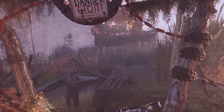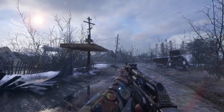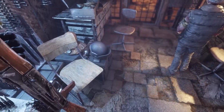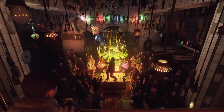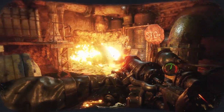Exclusive to the PC Enhanced Edition, advanced ray-traced reflections provide a captivating layer of authenticity and atmosphere in every environment, with the accurate reflection and dispersion of light from opaque and semi-transparent surfaces. Diffuse ray-traced light reflected from surfaces carries colour information from the source, further enhancing a compelling sense of immersion and realism in all areas of the game.